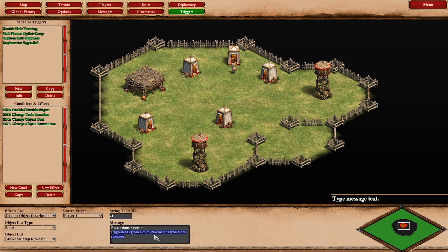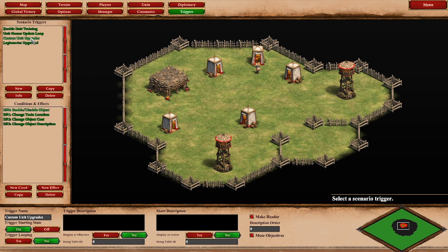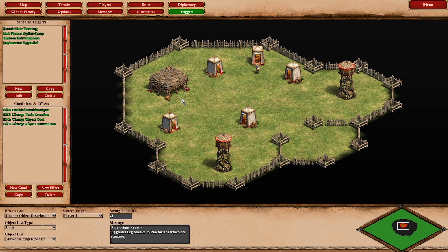Set the cost of that technology — the upgrade will generate Praetorians which are stronger. That's the basic setup. At this point you can research the technology, but all you will get for that is a moveable map revealer and it will not actually do anything an upgrade would do. So you need the second trigger here.